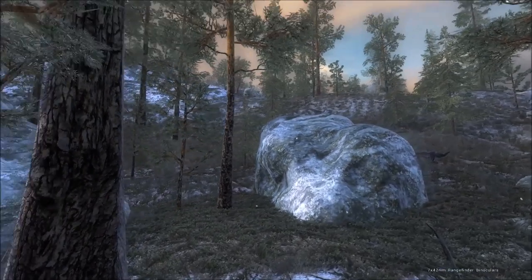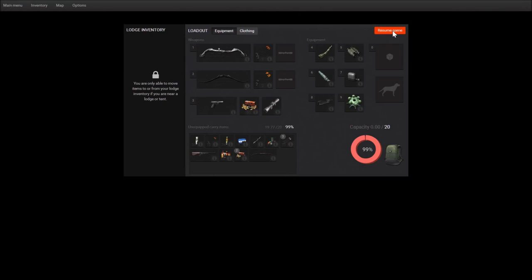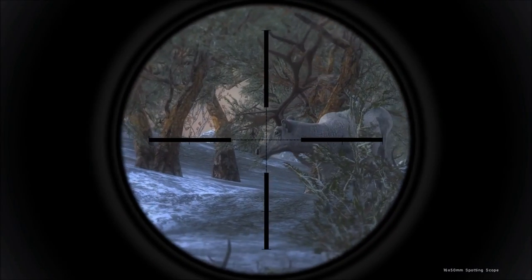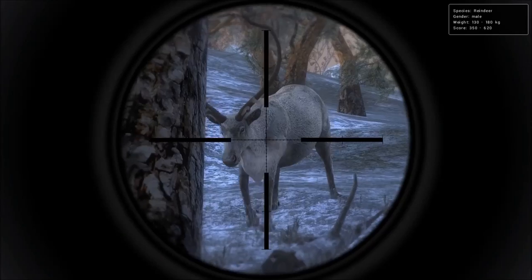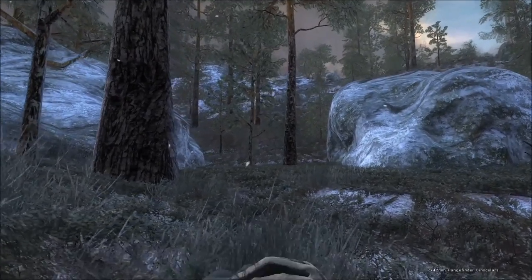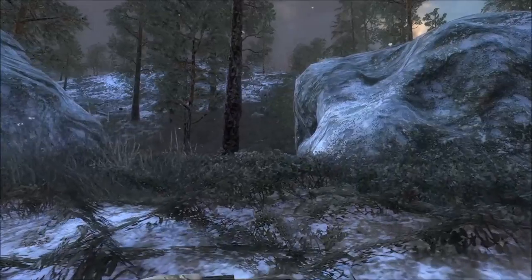The other reindeer that called was back this way, hopefully he still comes in. We did get lung blood, so that's good — hopefully we can find him without much trouble. There he is — oh my goodness, that's amazing! I don't know if you guys saw what I just saw. I'll wait just a moment to show you with the spotting scope. This is not going to be a longbow kill, I can tell you that. A 350 to 620 — I believe that's a leucistic reindeer.